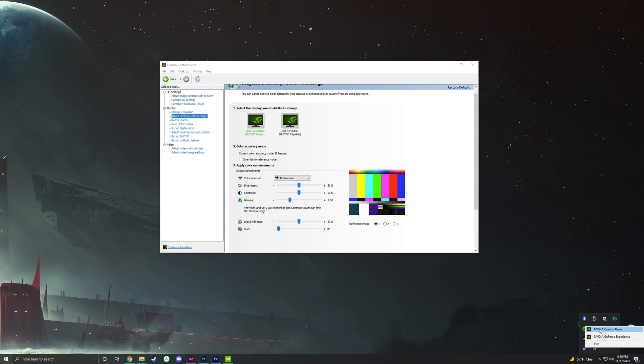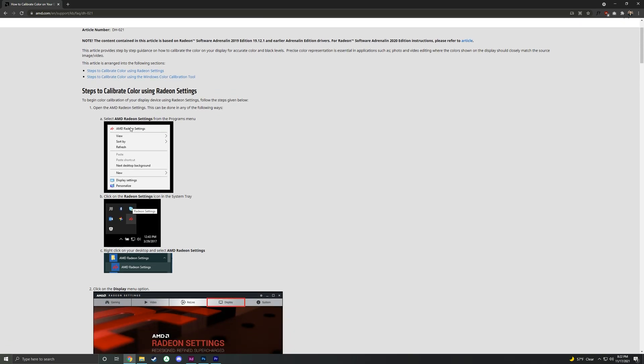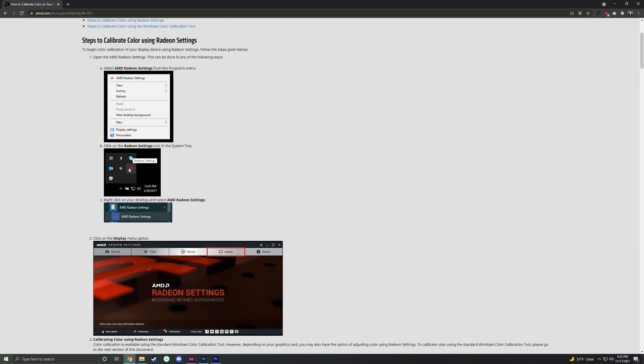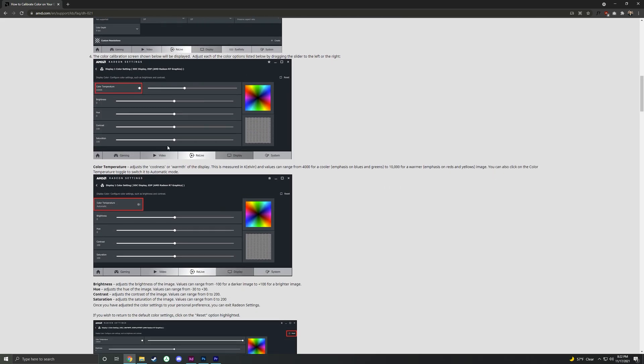If you're not an AMD user, you can go ahead and skip this next section. I don't have an AMD graphics card, nor do I know anybody with one, but I did a quick Google search and it seems you can calibrate your display using AMD Radeon settings. I'll place the link to the AMD website in the description below. You just need to follow those instructions to get to the section where you can adjust the contrast. It seems like very similar settings, so if you have an AMD, please let me know in the comments if it worked for you.